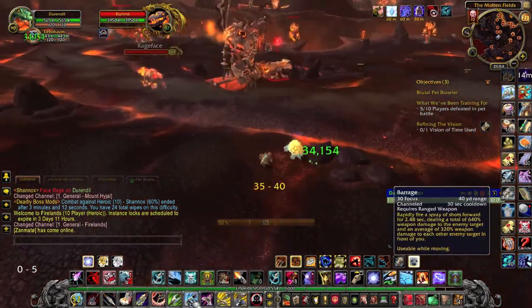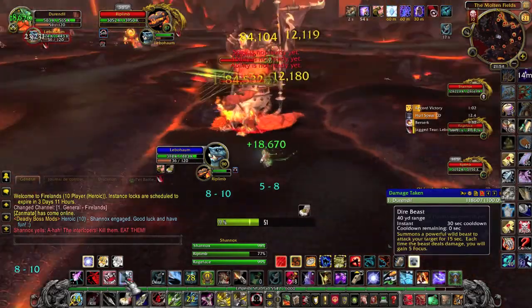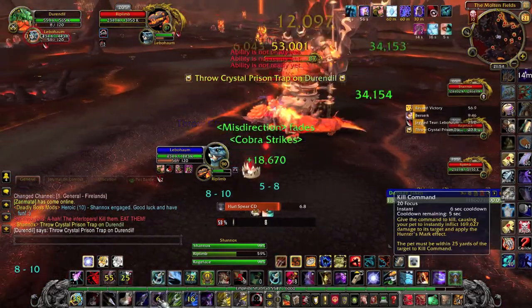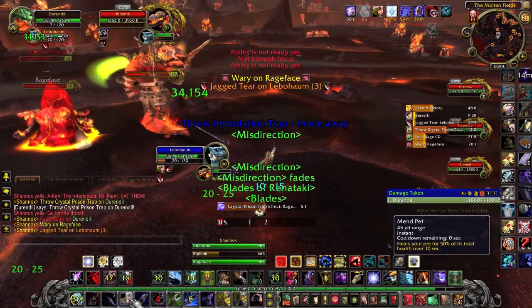Now, in Heroic, you have Shannox, Rageface, and Riplimb. Your pet will need to tank both Shannox and Riplimb. However, due to the high damage, we recommend killing Riplimb first, knowing that whenever you kill him, he comes back to life 30 seconds later.